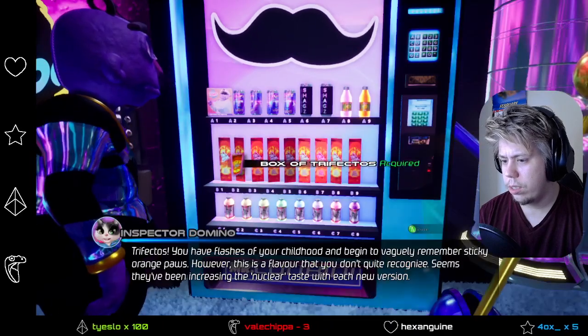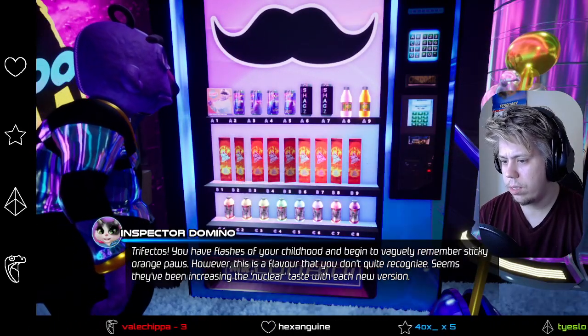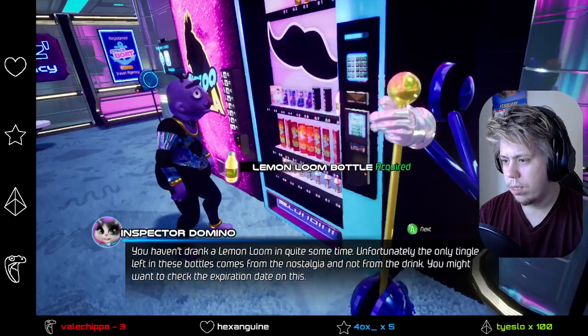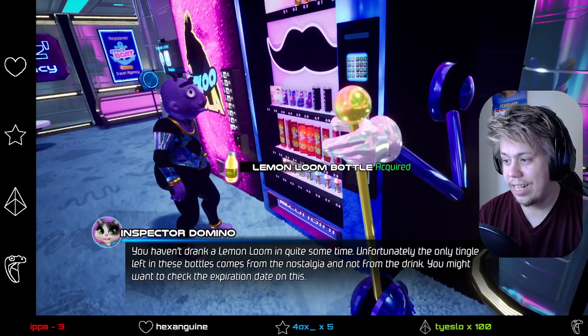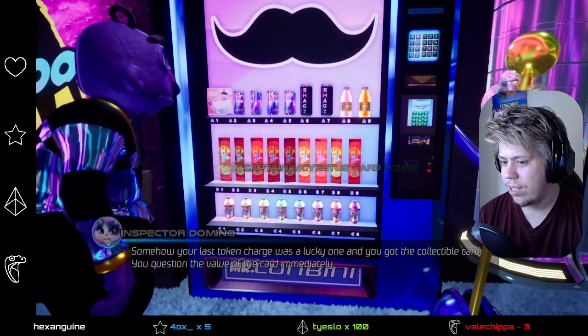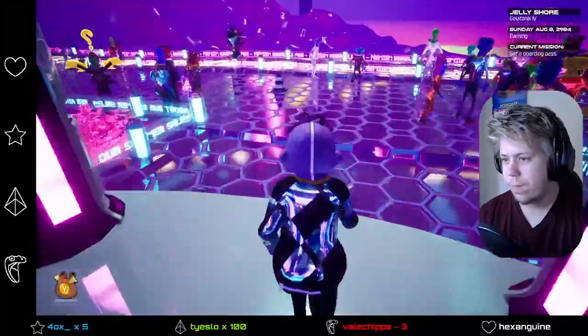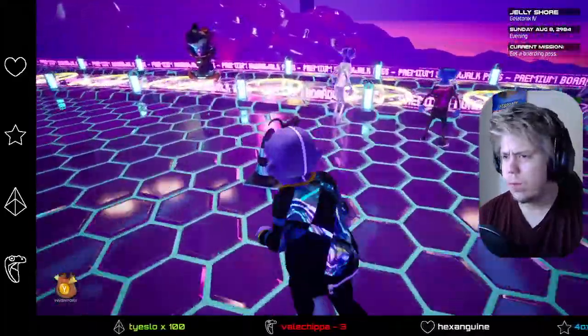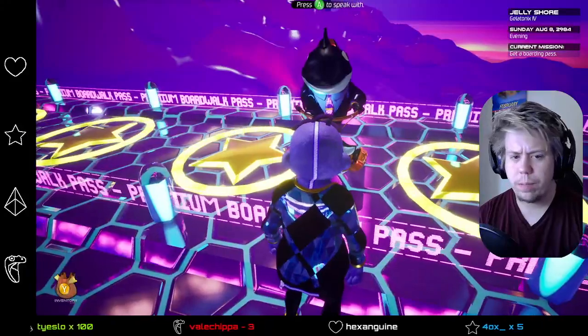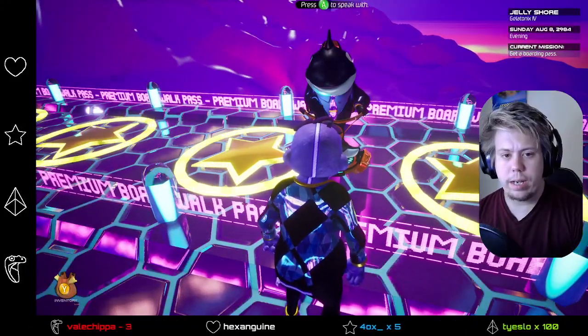Let's use the token. Box of Trefectos. Lemon Loom. Are we gonna get it? Hey! There we go. Are you in my Discord? If not, just jump in. You can always recommend some games and stuff — we have a gaming chat in there. I've been wanting to try out new things lately, so it'll be nice to try out some point and clicks.